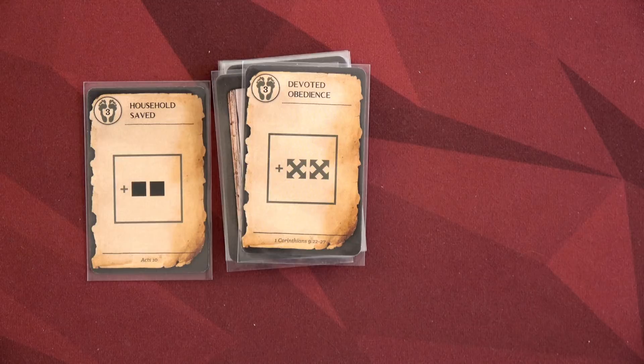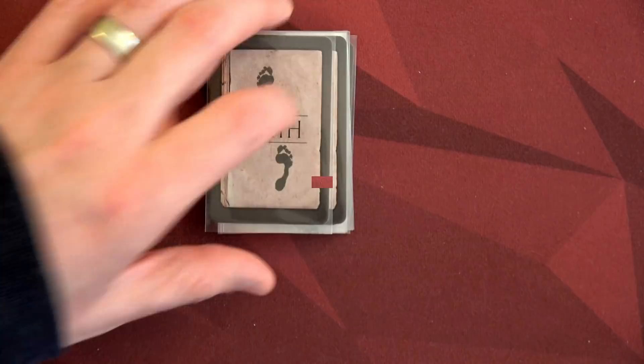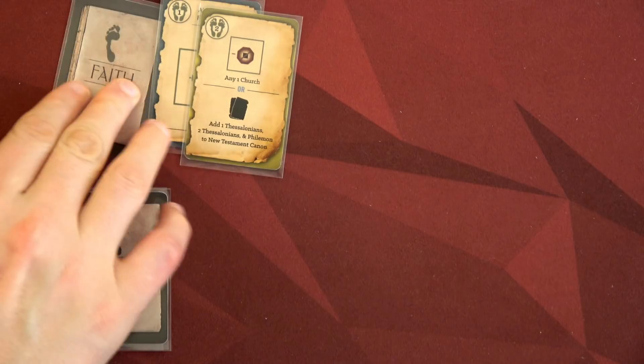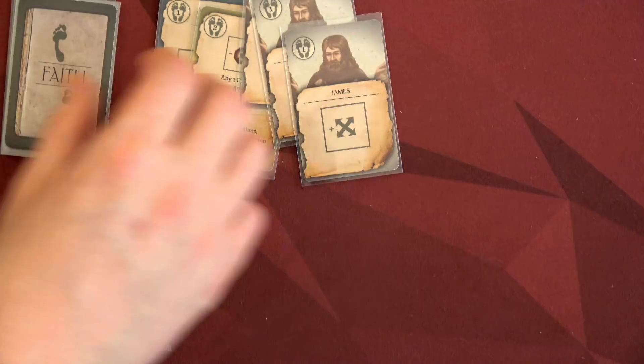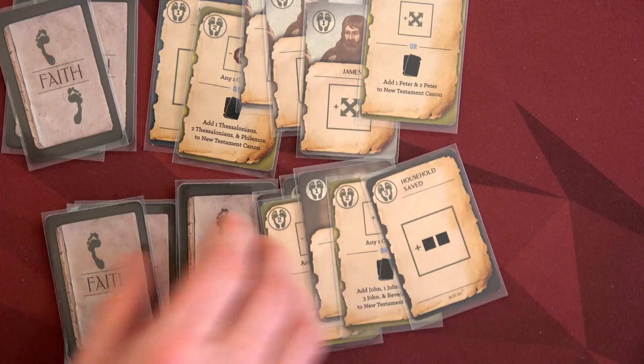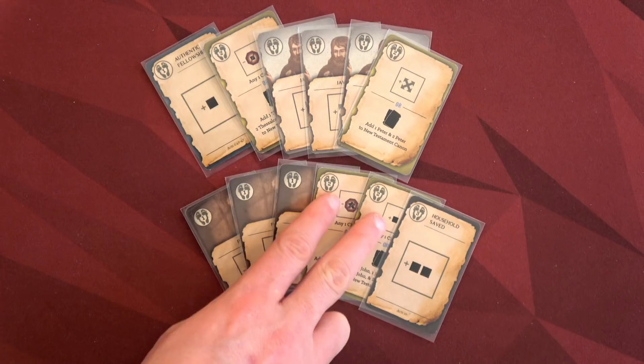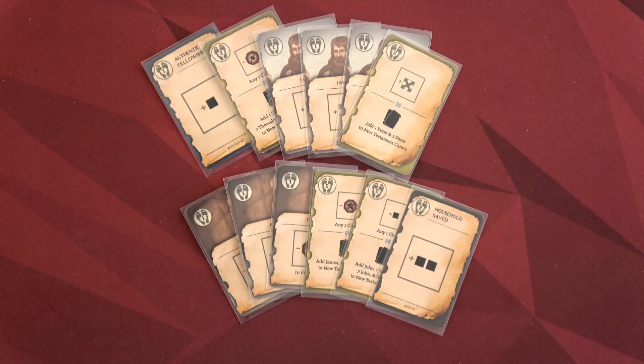Paul will grab John's for the New Testament as his one-faith card, and Angelic Escape — we can escape from jail! No one's been to jail yet, but that can change. For James, he draws two three-faith cards and picks one: we have Household Saved, which we've seen before, and Devoted Obedience — two movements. I think I'll take Devoted Obedience. We place the other at the bottom of the deck. Now let's arm ourselves. Paul has a nice hand with lots of ways to add church members and two books in hand.